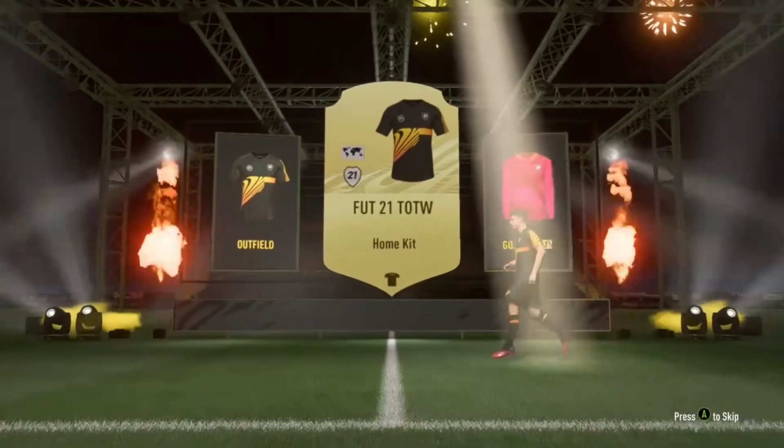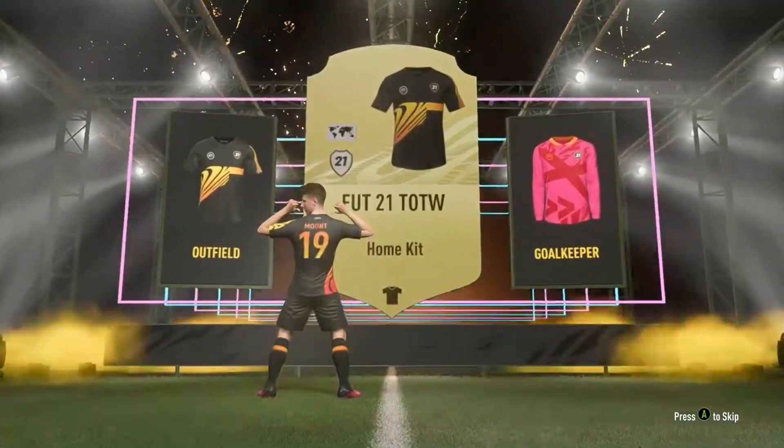We are back for episode 3 of the Mason Mount RTG. Today's episode is more rivals gameplay, trying to get our division rival points, and then it is the rewards in the second half of the video.